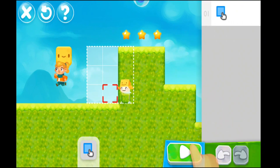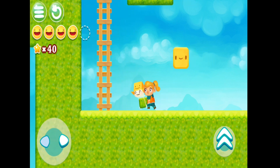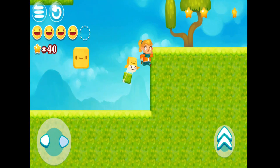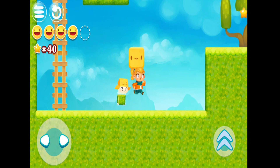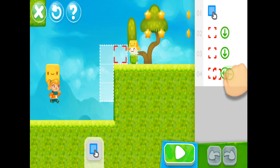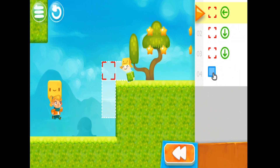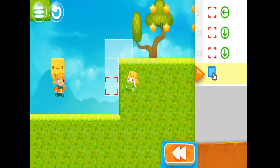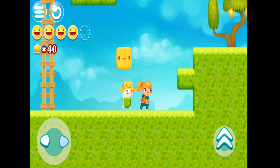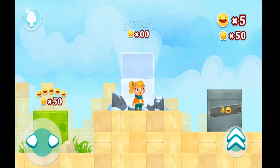Easy peasy. Guys, let's get to something a little more difficult. Don't be shy. Kids, you have to hit this, and this you have to do over here. This is it, and you press play. You see, you give him instructions, and now he has to climb. That was a little easy, so let's get to the next stage.